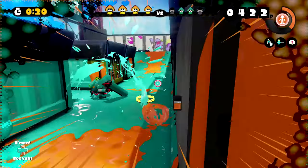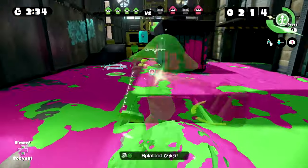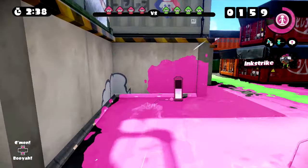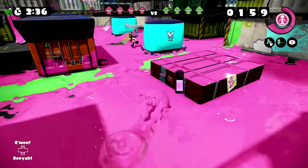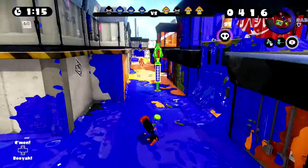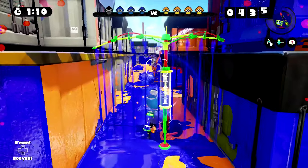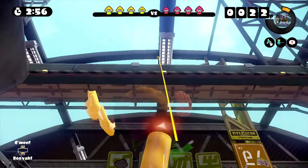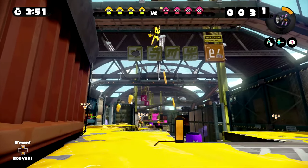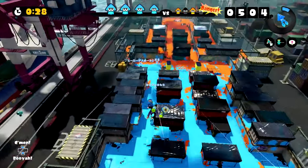Ink mines hide in your ink and detonate when enemies cover them or get too close. Disruptors cripple your opponent's movement speed and ink recovery, nearly rendering them helpless. Point sensors put a tracker on opponents caught in their range that reveals their location to your entire team for about 8 seconds no matter where they try to hide. Splash walls create a barrier that blocks enemy fire and can completely block off certain parts of a map. Sprinklers stick to surfaces and continuously cover the ground where they're thrown. Finally, squid beacons act as super jump points that allow you and your team to instantly jump back into the fray.